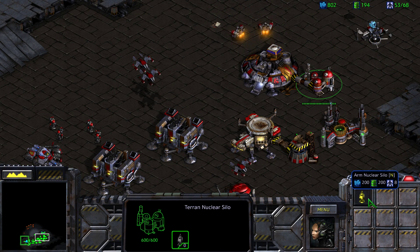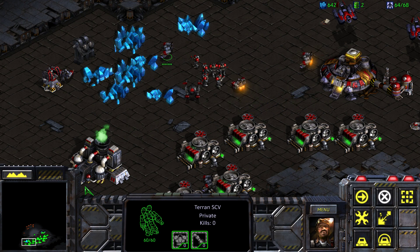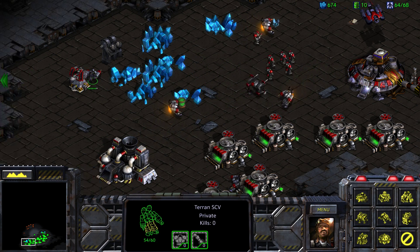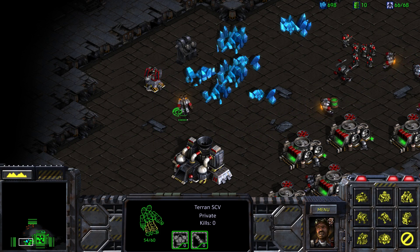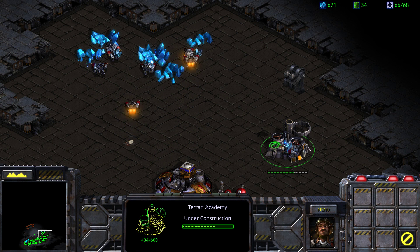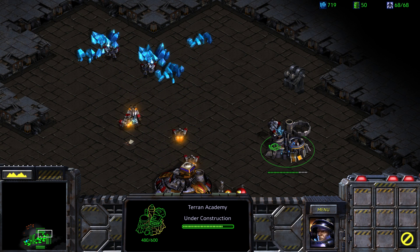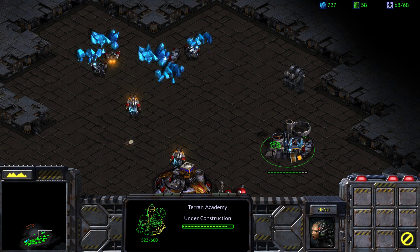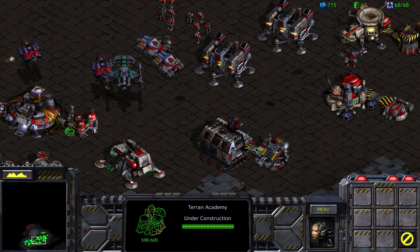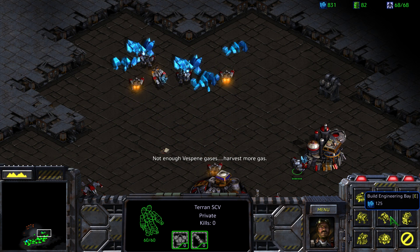We'll put several SCVs into the refinery. I think another turret or two over here would fully defend this territory. I don't know for a fact that academies are how you build ghosts, but we've been at this for a long time and I've barely made any dent in their structure. We gotta do something — this just is not working. We do have more nukes ready to go. That is indeed not where you do that. So where do you build a ghost out of?